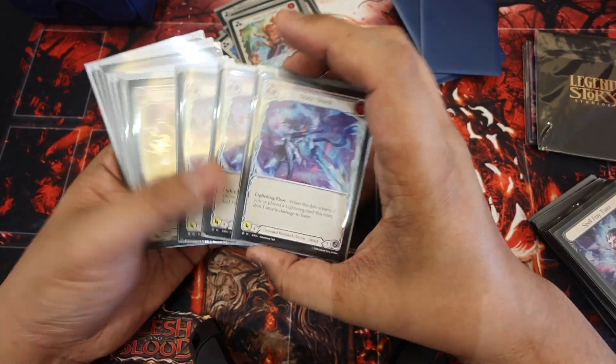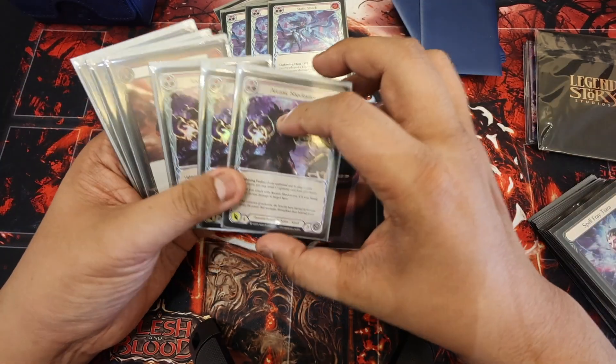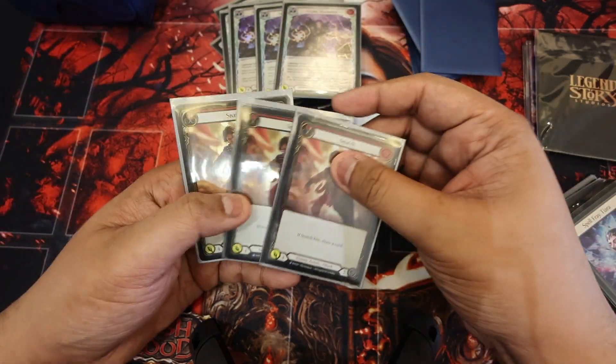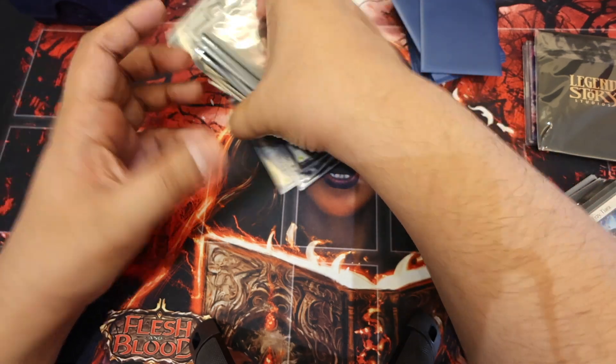We have our enders — Static Shock, really good card especially if it hits. Three Arcanic Shock Waves — one Arcane, three block, 0-for-4. And we have our four Snatches. So that's the main board in red.